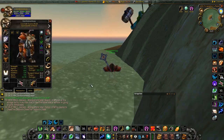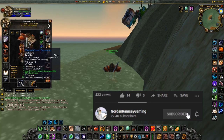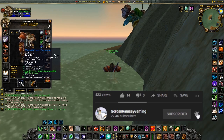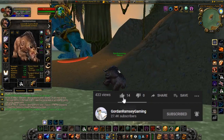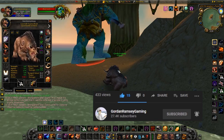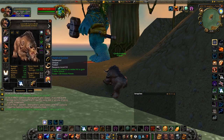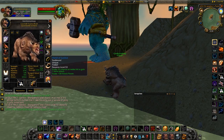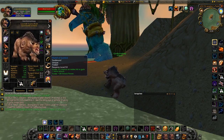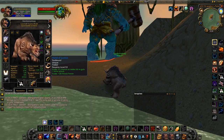Upon equipping Manual Crowd Pummeler, there is actually a 30-second global cooldown before you can utilize the active. But once that is up, you can proc all three charges back to back with no cooldowns in between whatsoever. MCP is also super good because it procs Omen of Clarity. It will also help you proc things like Hand of Justice — because you're attacking more often, you get a chance to proc Hand of Justice, which is another white auto attack that will then potentially give you another Omen of Clarity clearcasting proc.